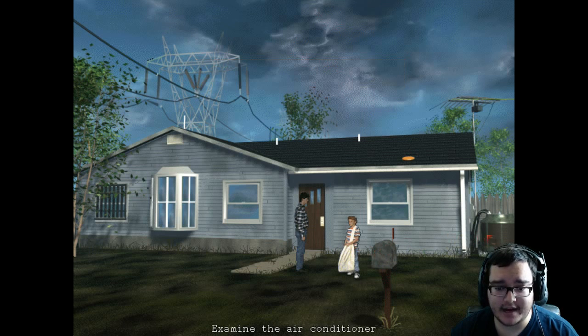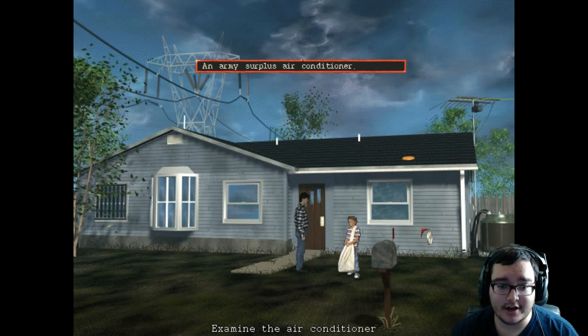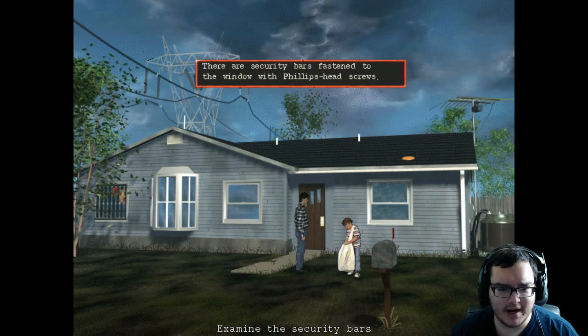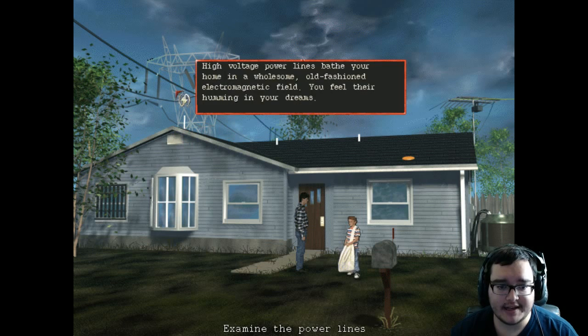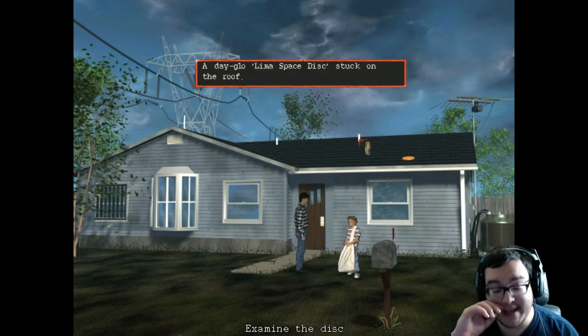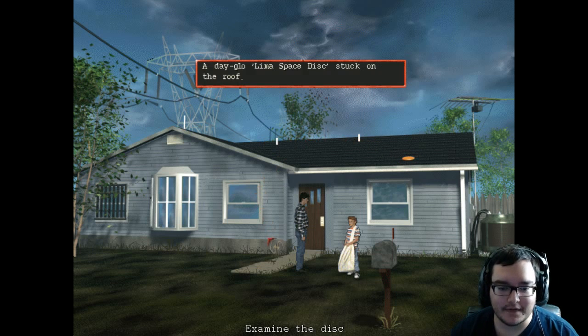Is there anything in the mailbox? 'It's full of junk mail, bills, and bake sale flyers.' There's an army surplus air conditioner. 'There are security bars fastened to the window with Phillips head screws.' 'High voltage power lines bathe your home in an old-fashioned electromagnetic field — you feel them humming in your dreams.' That's kind of weird. And what's that — 'a day-glow disc stuck on the roof.' Okay.